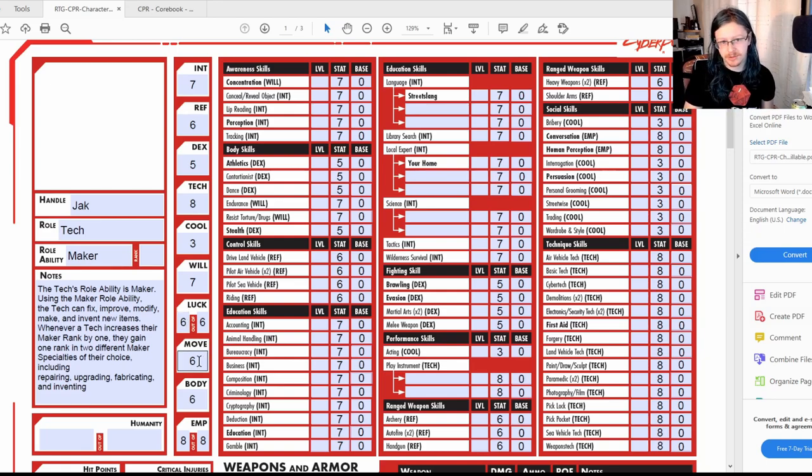Movement I set at an arbitrary six for movement purposes. Body is six — this was a role-playing choice. I figured he's going to be relatively strong because he's been lifting engines out of cars, trying to get stubborn rusty nuts off — he's got a bit of brawn to him, but not a huge amount.